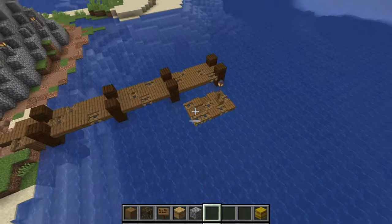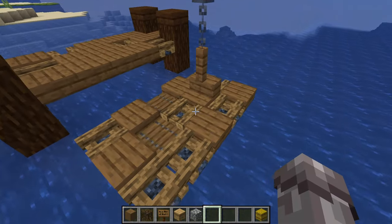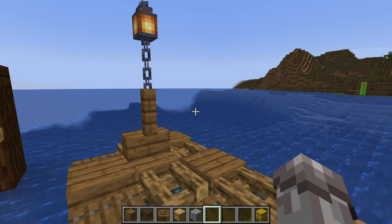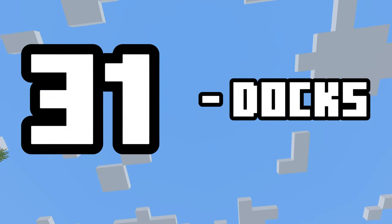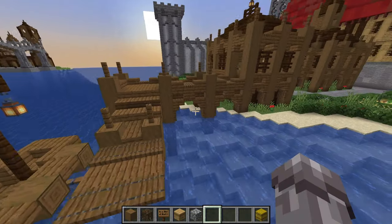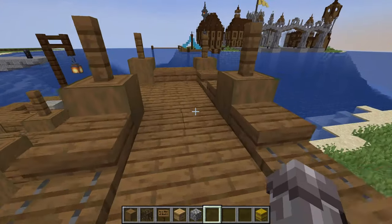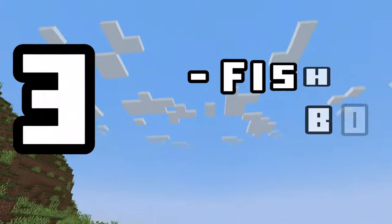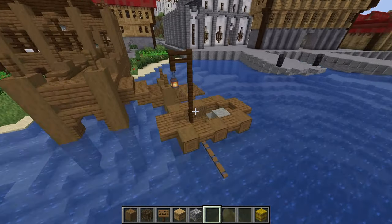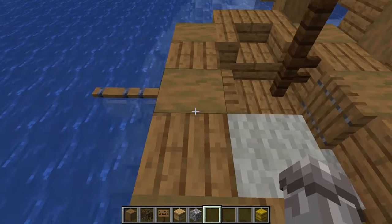Number thirty: with the water theme, why not build a raft on a lake or river as a little form of transportation? This can be a really nice detail, especially when paired with number thirty-one, a dock. This is a nice detail on the shore of the sea or a river — just some pillars and platforms is all you need. Number thirty-two: staying with water, why not build a fishing boat like this? Either with sails or oars, this can be a cool detail to a river or lake.